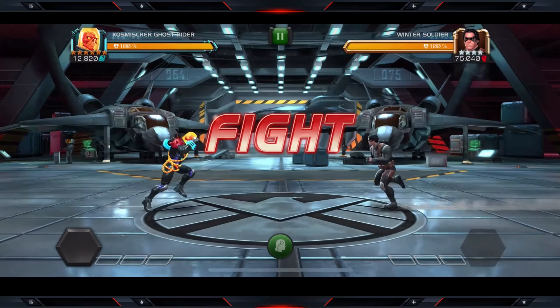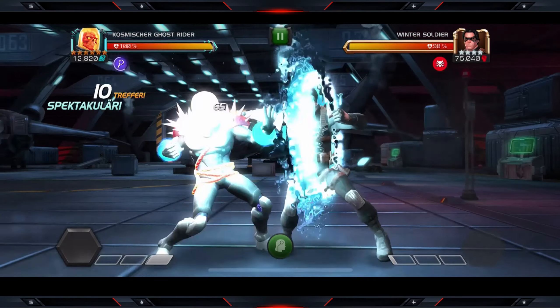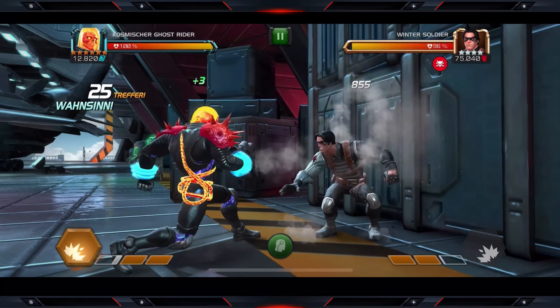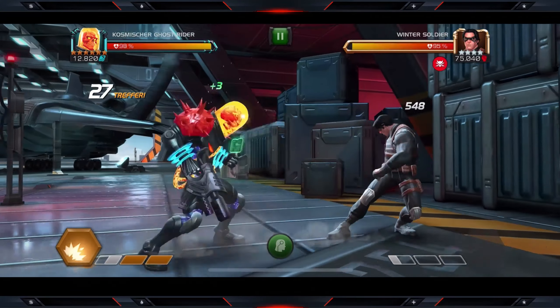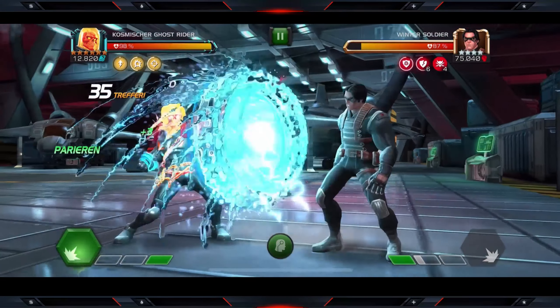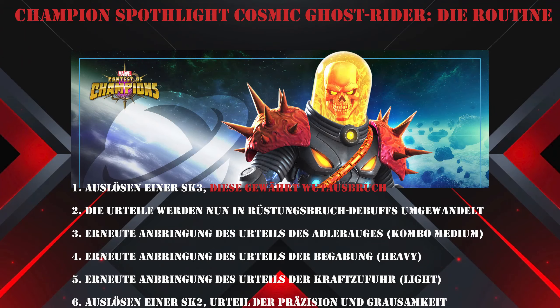In der Praxis: wir bringen das Urteil des Adler-Auges an, indem wir eine 5er-Kombo mit einer Medium-Attack enden lassen – was hier auch schon passiert ist. Wir dürfen kein Geschick auslösen, da die SK2 das Urteil der Präzision auslöst, das wir für mehrere Sekunden brauchen. Bei ca. 80% der Kraftanzeige fügen wir per Heavy das Urteil der Begabung zu. Ghost Rider verfügt über eine höhere Abwehrpenetration als Doom, daher ist das Nicht-Auslösen der Geschickmeisterung halb so wild.